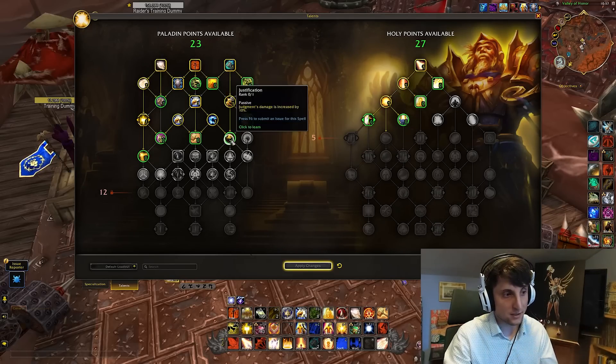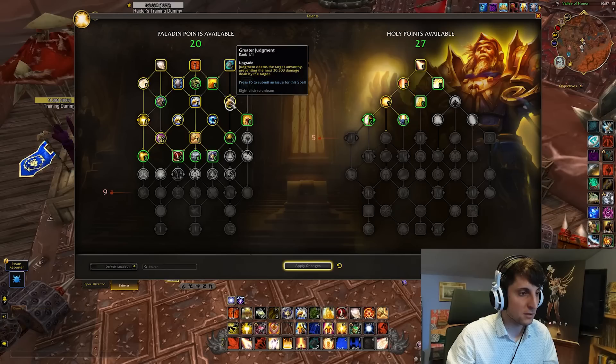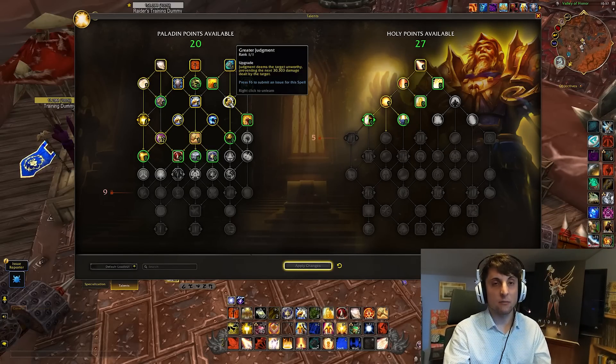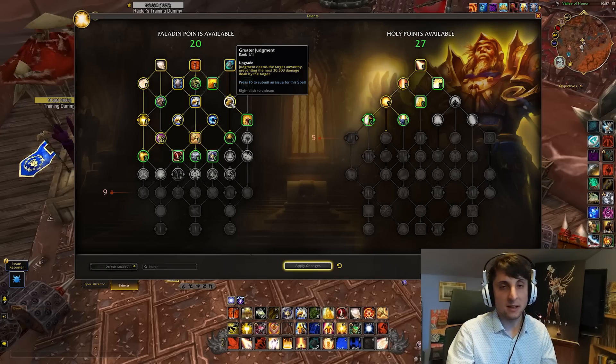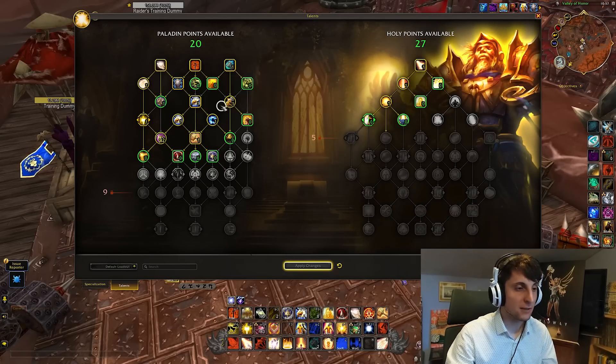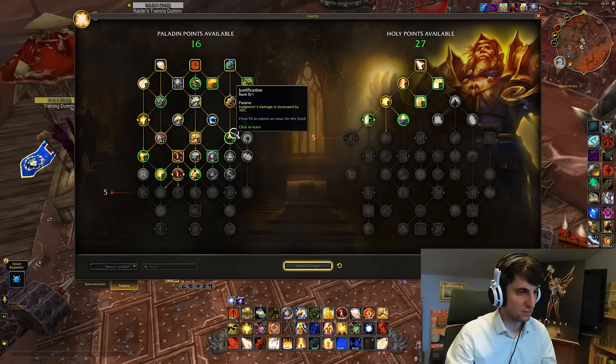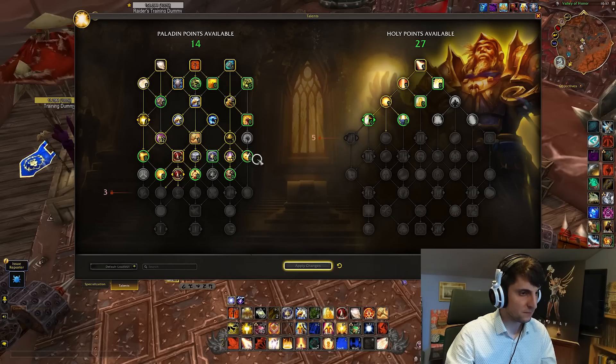Let's just finish up this tree first before we do any testing, but that will be one of the first interesting things. This talent is turning from what it was before — simply an increase in damage dealt after throwing Judgment with Holy Shock or Crusader Strike — into an HPS increase. So that's pretty interesting for our throughput. Let's keep going down and picking up some stuff, as they've changed some things down here.